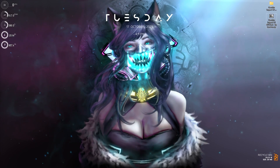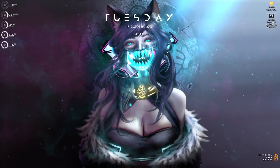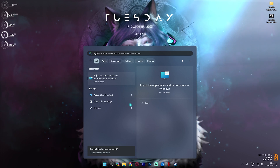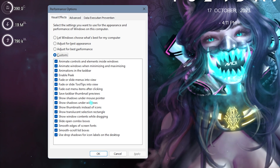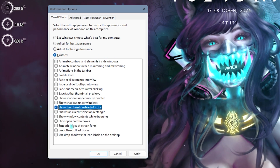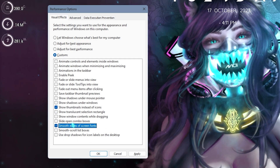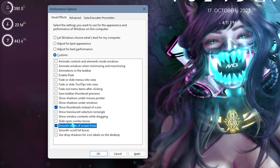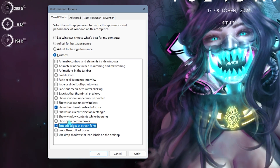Let's move to step number two, which is deanimating your Windows. Deanimating your Windows is a very important step and it contributes to a huge FPS boost. Simply search for 'Adjust the appearance and performance of Windows' on your PC and this small window will open. What you're looking for is Adjust for Best Performance, then simply click on Show Thumbnails Instead of Icons as well as Smooth Edges of Screen Fonts. Both of them will help you keep the original look of your Windows but will disable most of the animations you don't really need, ultimately giving you much better performance and FPS in the game.